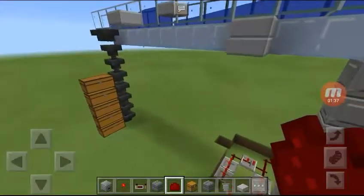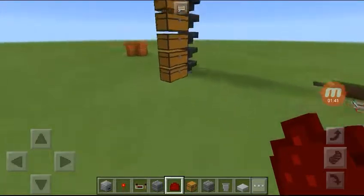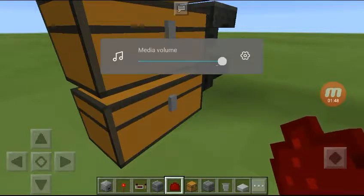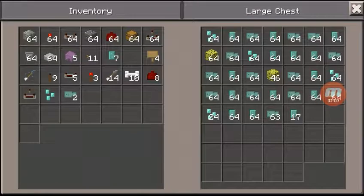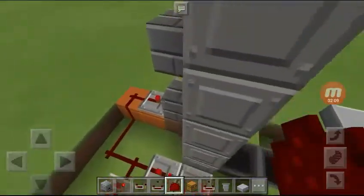We'll get by my item storage — this thing filled up two times. Let's open up this chest. You know how you get sponges? I got a stack of 46. We've got a lot of stuff here.